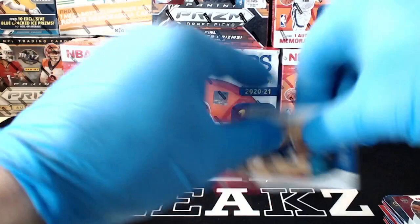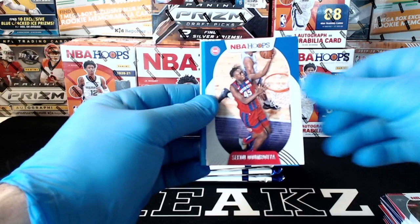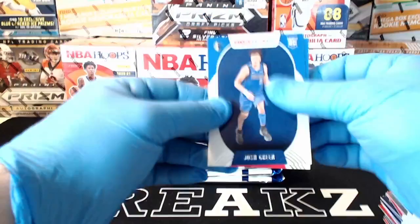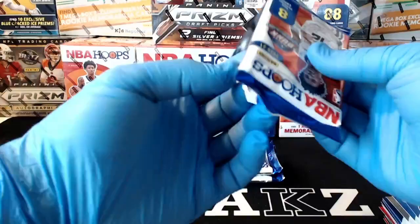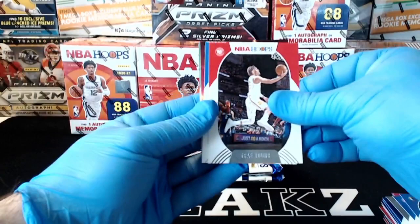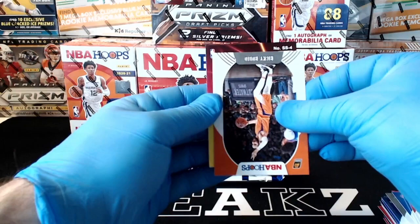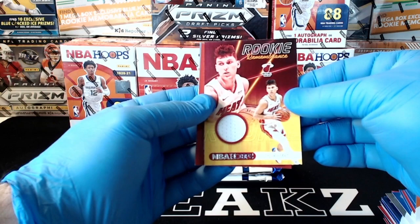Landry Shamet, Ja Morant for the Grizz, Wendell Carter Jr., Patty Mills, Sekou Doumbouya. We got an Arriving Now insert — LaMelo Ball. There we go Hornets. First blaster: we got two LaMellos and then Anthony Davis Hollow. Josh Green and Killian Hayes. This one feels like it's got our hit in it — I believe we're going to have a mem card. Trey Young, Alfred Payton, Nikola Vucevic, Ricky Rubio. And our hit: Tyler Hero for the Heat — Tyler Hero Rookie of Remembrance white patch for the Heat. Nice hit, Heat. Congrats on that one.